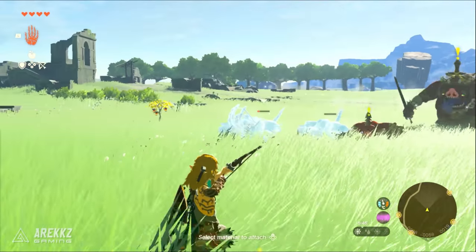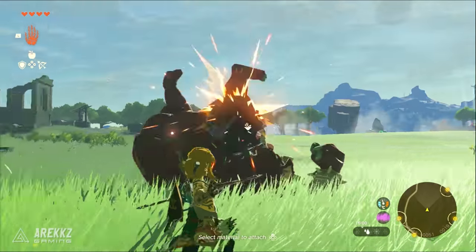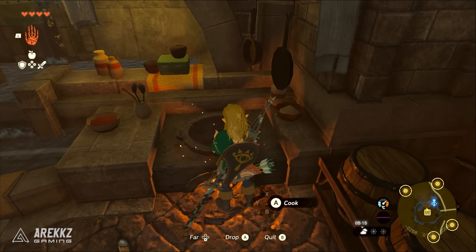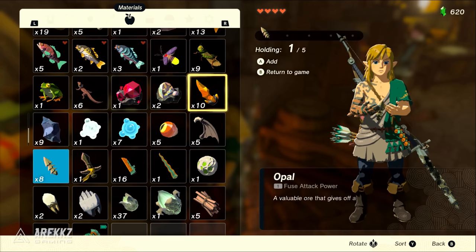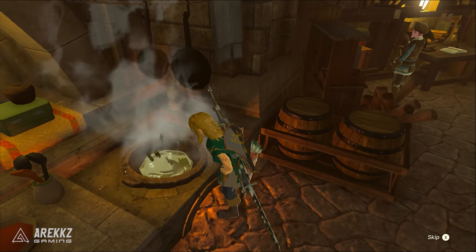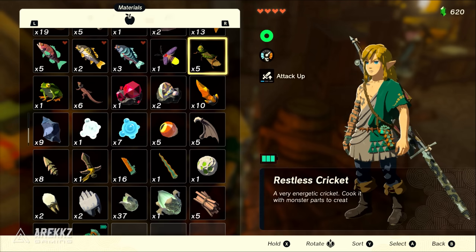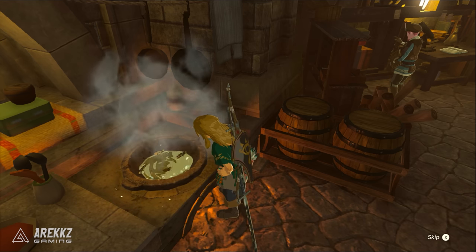The next material to make Elixirs is Bokoblin Horns, which you can get from most Bokoblin enemies around the map. Search nearby and you'll find a few camps or patrols of them pretty quickly — defeat them and take those horns. Then either place down a cooking pot or go back to Outlook Landing, down inside the hole to find the little kitchen area. Go up to the pot, open your inventory, press X and select the Bokoblin Horn and up to 3 or 4 Restless Crickets. Since we only have one Stamina Bar early on, 3 to 4 Restless Crickets is perfect to fully refill our Stamina. Ideally make 4 or 5 of these Elixirs, but more is better.